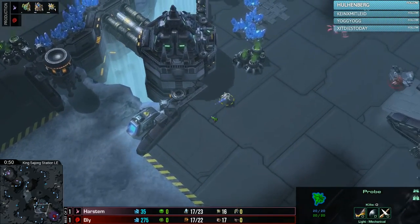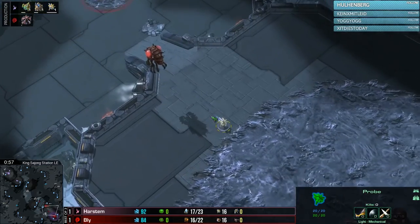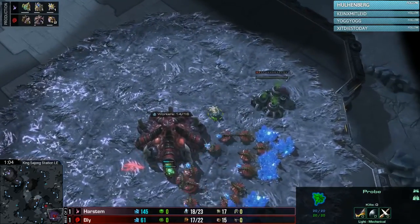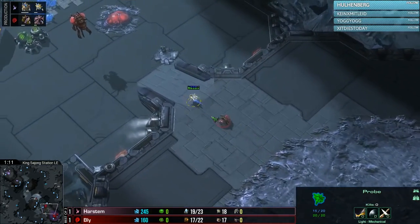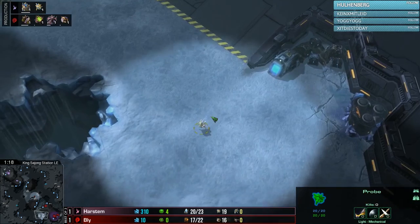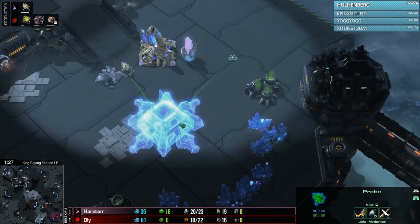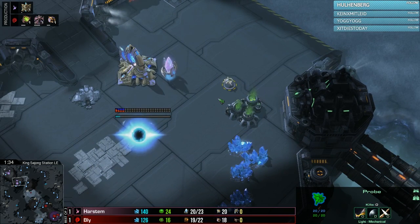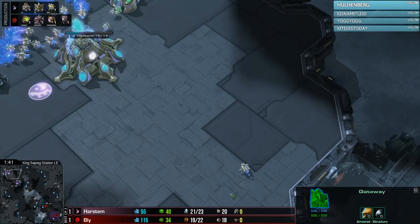A Probe is just coming across here early. When you're playing against Bly and he's gone for a proxy gold base one game and a proxy hatchery the next, then you may as well scout early in the game, and I think Harstom figured this out last time around. He will see Hatch Gas Pool this time though, so it's a bit more of a standard opening. Harstom still just has to be prepared against potential aggression from his opponent. The Probe pulls back down towards the south side, and a gateway is going to be coming up — Harstom is expanding.